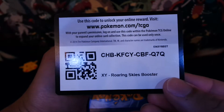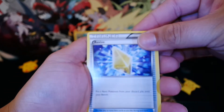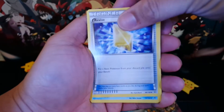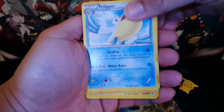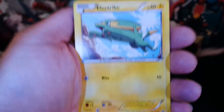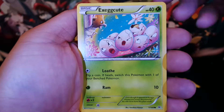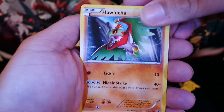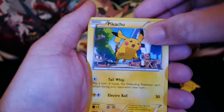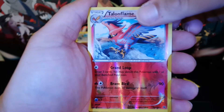As promised, here's the code for you guys. And let's start the opening. We have a Trainer Revive, Pelipper, Togetic, Electrike, Talonflame, Exeggcute, Hawlucha, Pikachu, and a Reverse Holo Talonflame.